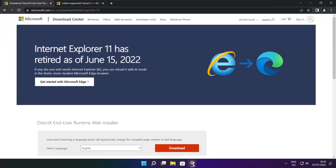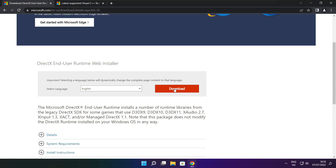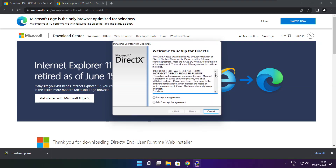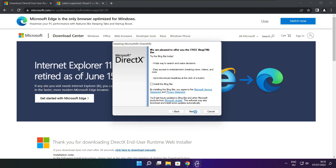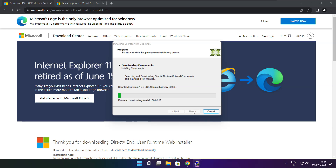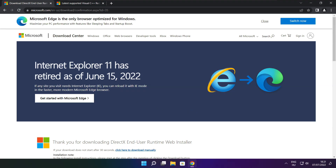Open an internet browser and go to the website link in the description. Click Download. Install the downloaded file. Click I accept the agreement and click Next. Uncheck Install the Bing Bar and click Next. Click Next again. Installation complete — click Finish. Close the DirectX website.